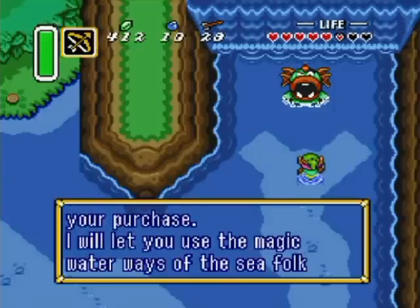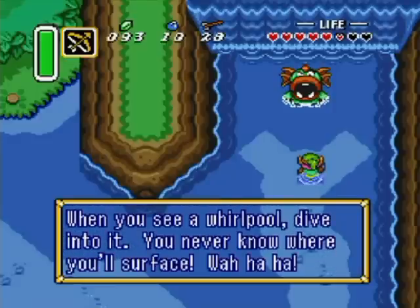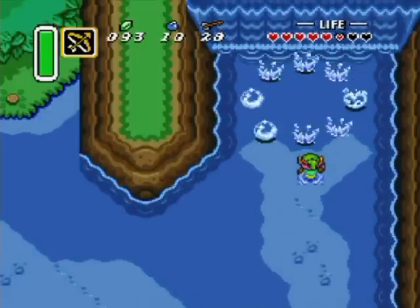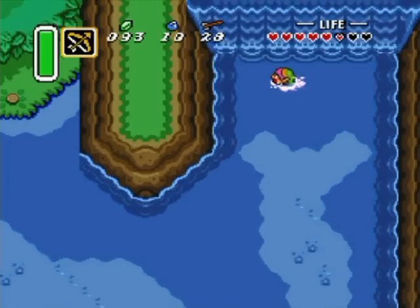As a bonus with your purchase, he says he'll let you use the magic waterways of the Sea Folk, which link lakes and rivers. When you see a whirlpool, dive into it. Now I don't have to worry about deep water anymore.